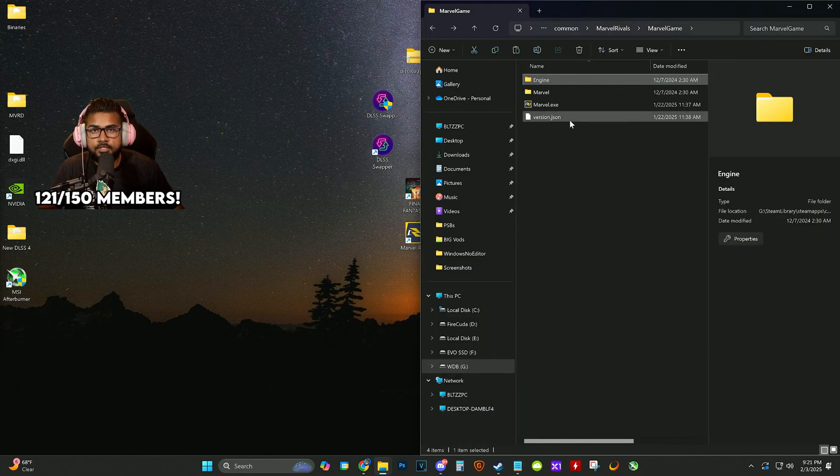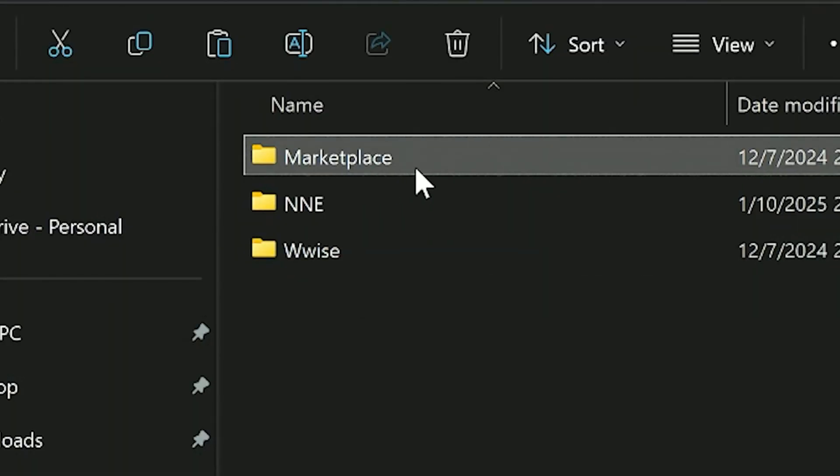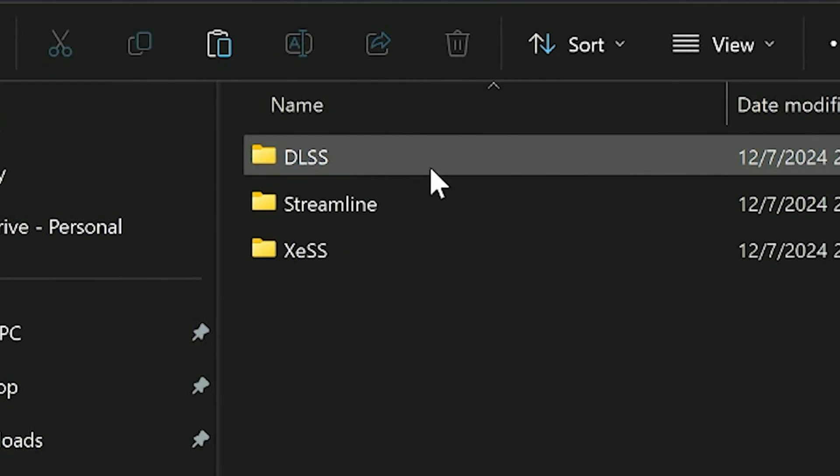If you have a 40 series or 50 series card and want to take advantage of frame generation in a supported game, you can do that as well — download the latest frame generation technology and use it the same way. We'll go back to Engine, then Plugins, and inside the same Marketplace folder.